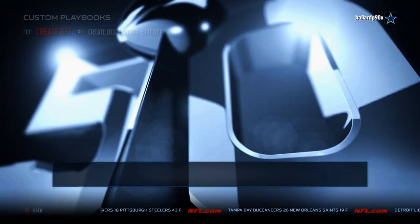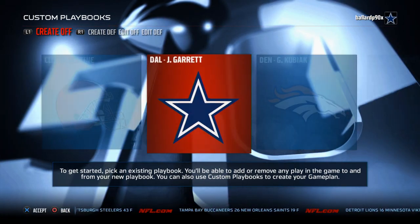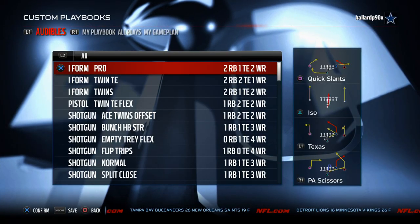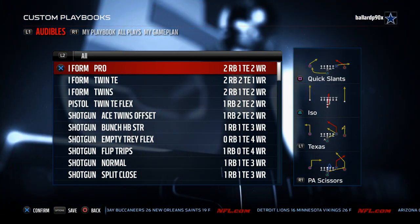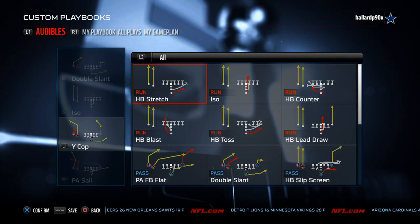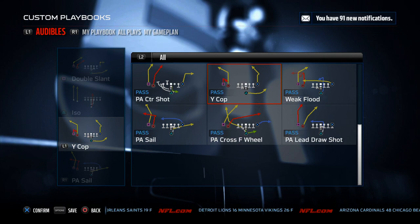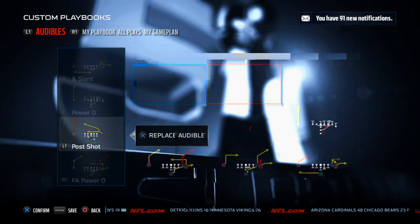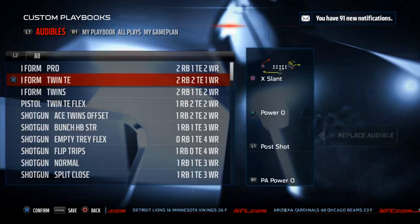Number one on our list is the Arizona Cardinals offensive playbook. In my opinion, Arizona is the best playbook in the game — it has all the favorites plus some very unique formations. It has the I-Form Twins with stretch, blast, and HP toss. No fullback dive, but it does have the I-Form Twin Tied In with the fullback dive, halfback toss, and zone weak.